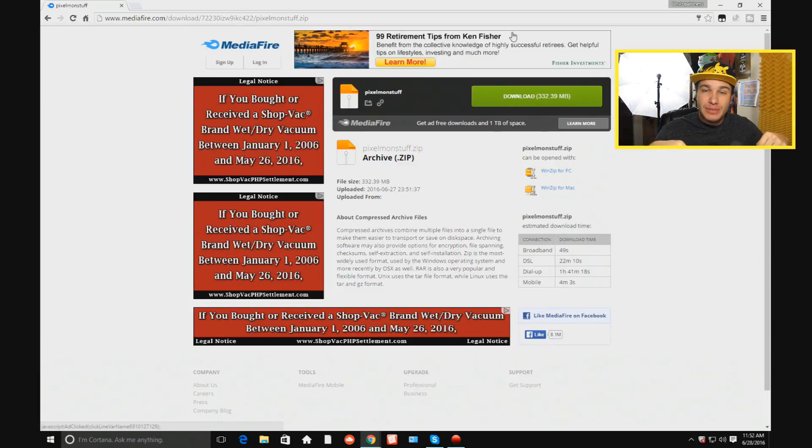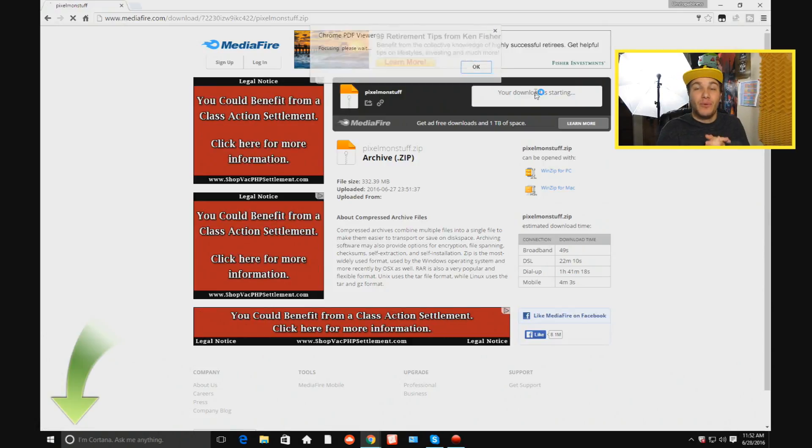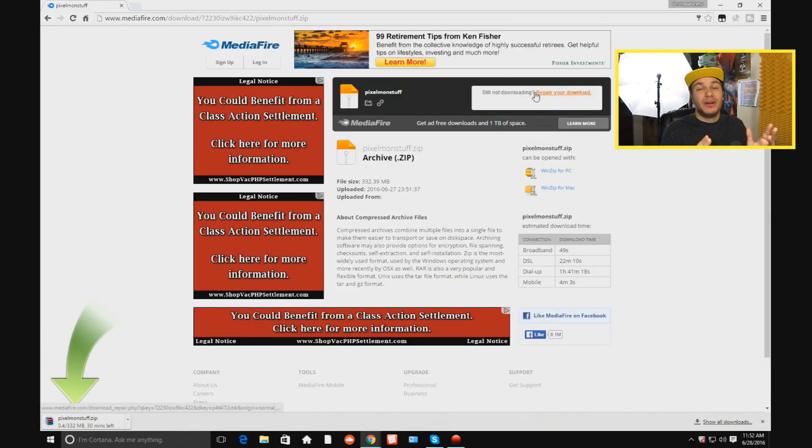There's a link down below in the description and that's how you get to this Mediafire link. Frills has made a file for all of us and it has all the stuff we need inside of it. So all you have to do is click download right here and we have all of the good stuff that Frills made for us. Thank you Frills for making this.